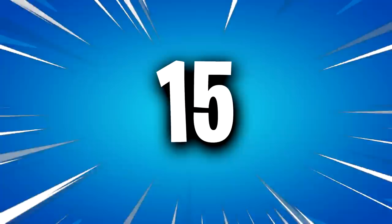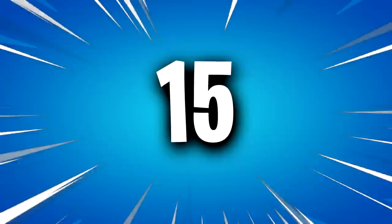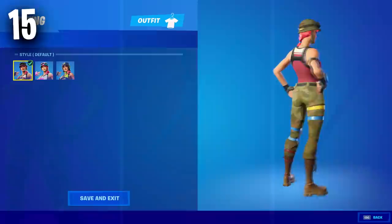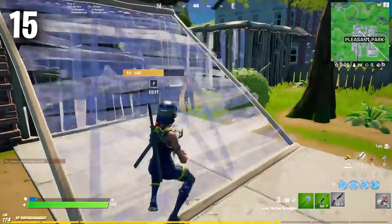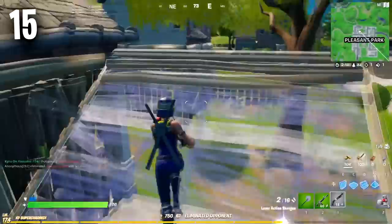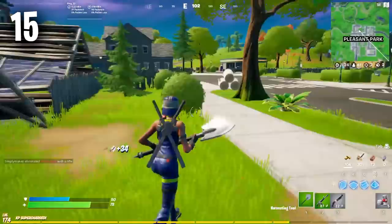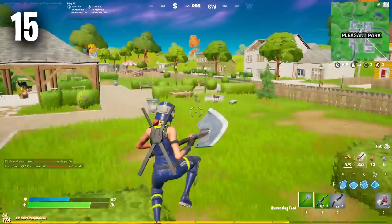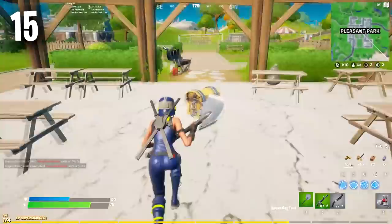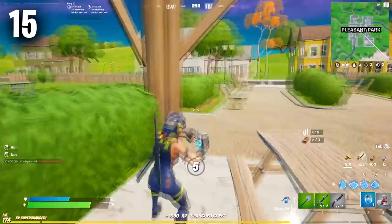Coming in at number 15 we have a very underrated combo: Bullseye with Deadpool's Katanas back bling and the Icebreaker Pickaxe. Bullseye is one of the highest rated skins in Fortnite history and you get three great edit styles — a default, a pixel heart version, and my favorite, the blue tech version. The tech version is the most tryhard. The Deadpool's Katanas back bling works so well on this skin and the Icebreaker matches it perfectly. Using a simplistic pickaxe with a colorful skin like this makes a lot of sense and makes the combo look so good.